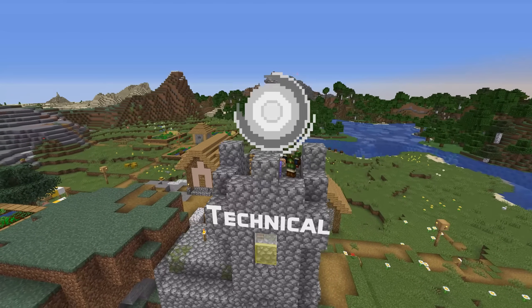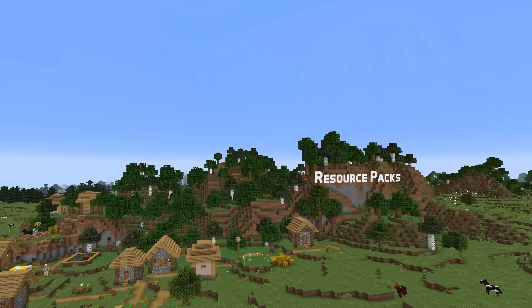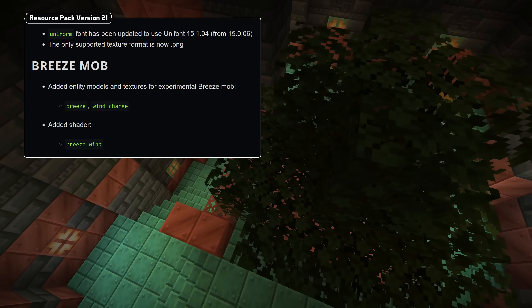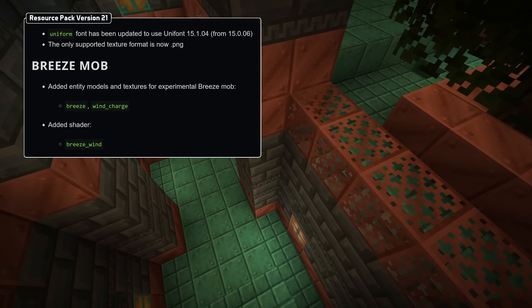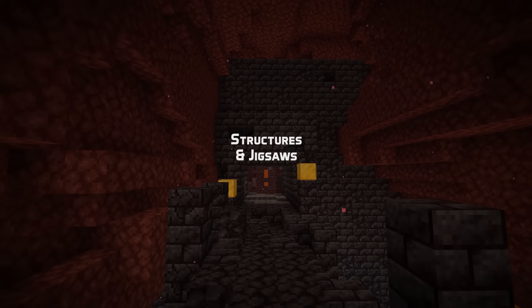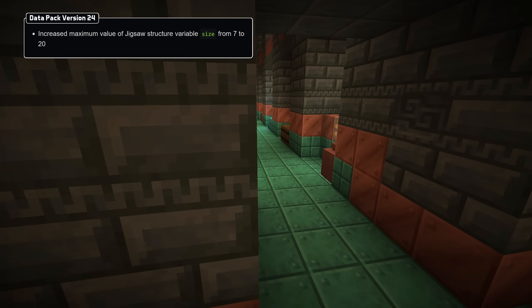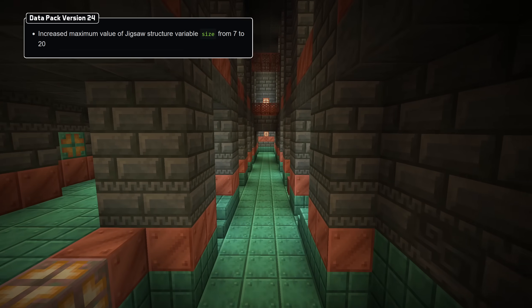This version also comes with new data pack and resource pack versions. Resource pack version 21 upgrades the unifont library to version 15.1.04. The texture format now only supports PNG files, and new textures have been added for the breeze, trial spawners, and trial keys. There's also a new shader called breeze wind. Data pack version 24 comes with definitions for the breeze, trial spawner, and trial chamber files in the experimental pack, as well as a noteworthy change where the maximum depth of generation specified by the size value in jigsaw structures has been raised from 7 to 20.